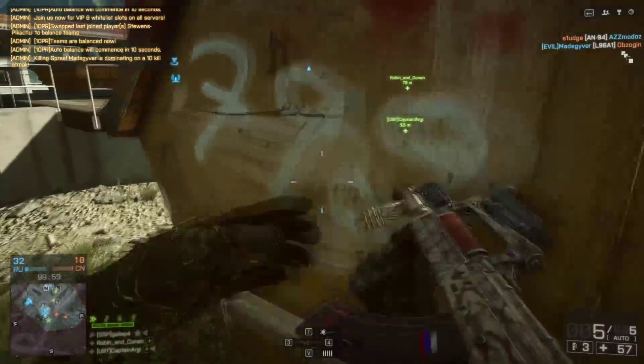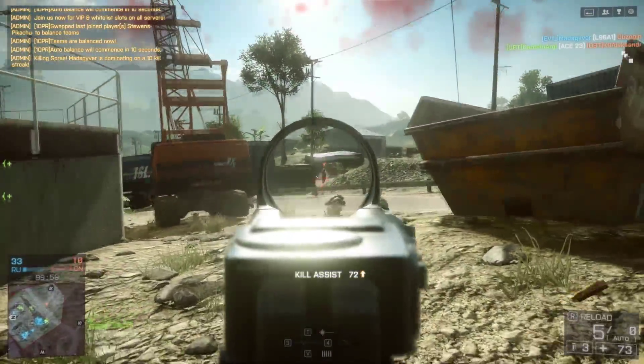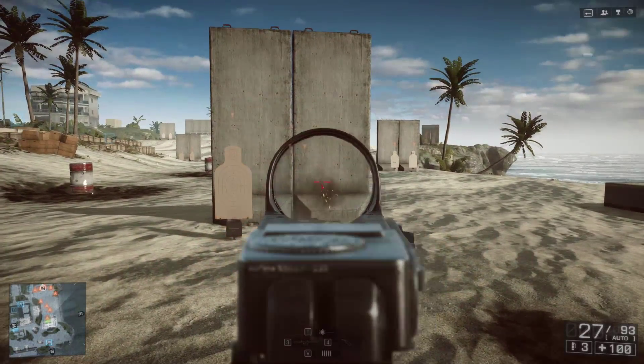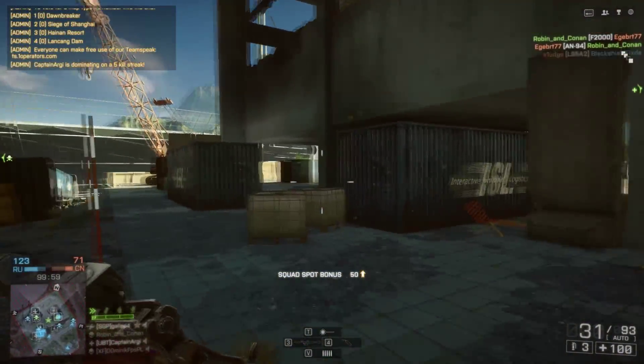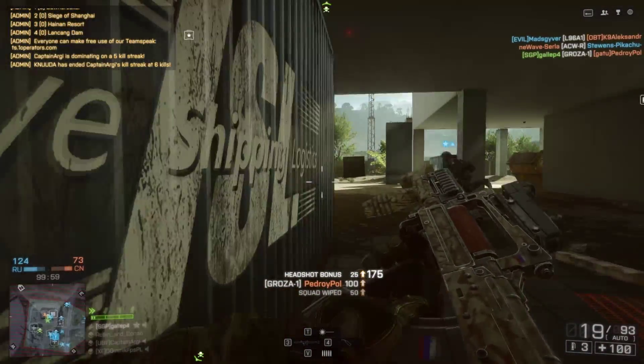So the Groza 1 is an all-class carbine. It does impressive 30 damage at close quarters, meaning it can get a 4-shot kill or a 2-shot headshot kill. It also has a high rate of fire at 725 RPM, meaning that it's a devastating CQB weapon.